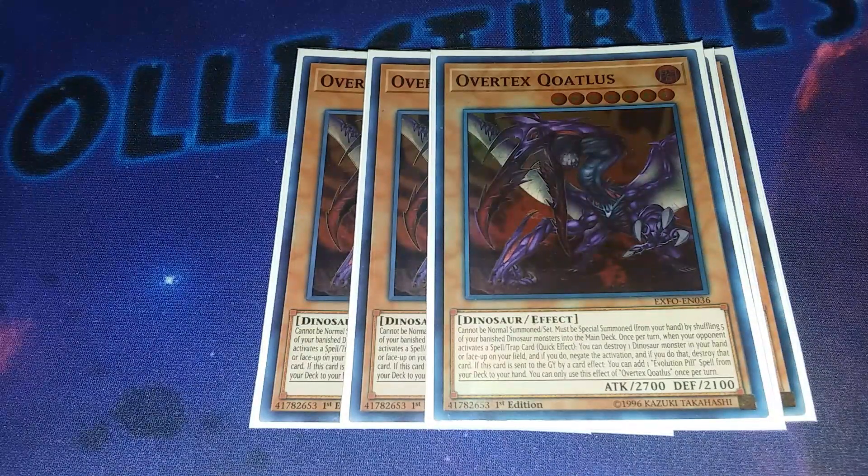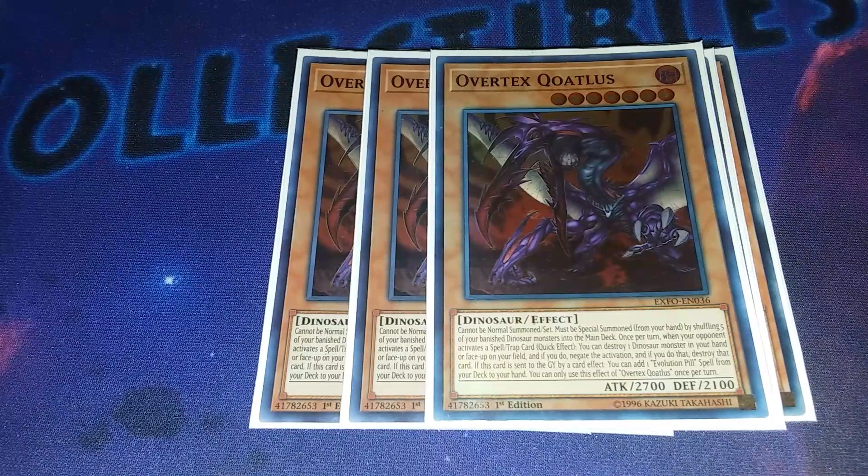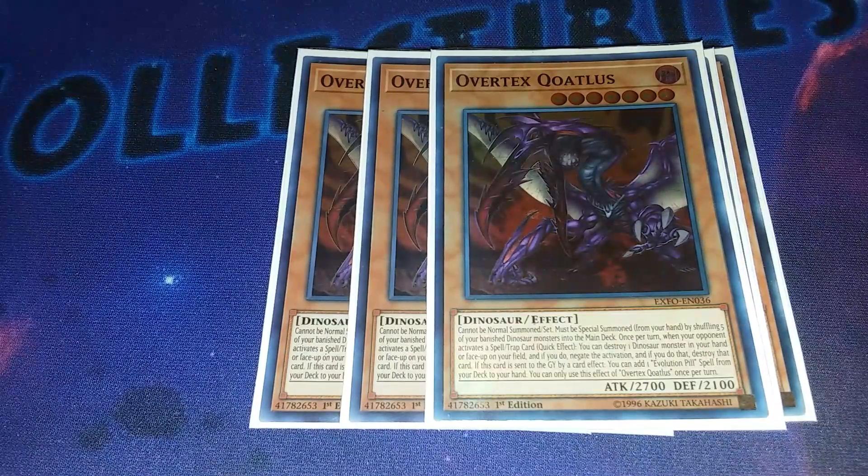Once this card goes to the graveyard by card effect - so either off Armageddonite or Soul-Eating Oviraptor - you can add Double Evolution Pill to your hand. Send this card to the graveyard by card effect and you get Double Evolution Pill for free. And again, this is a 60-card build so you can afford to play this at three. You can summon this off of Double Evolution Pill as well and be able to negate spells and traps.